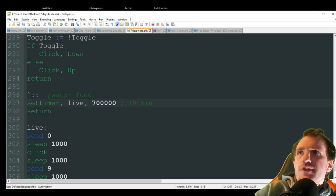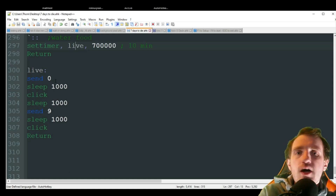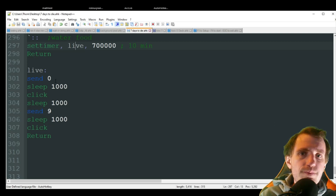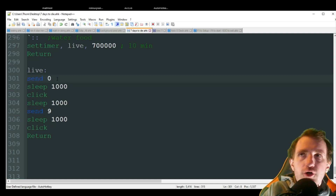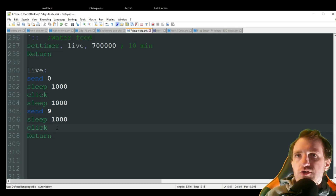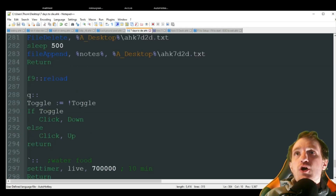The tilde key fires every 10 minutes for auto water and food. It's useful if you're running a server and your friends are still playing but you want to walk away — otherwise you'd die from hunger. It sends the zero key (food slot on your hotbar), sleeps one second, clicks, sleeps one second, then sends nine (water slot), sleeps one second, and clicks. Basically it auto-feeds you every 10 minutes.